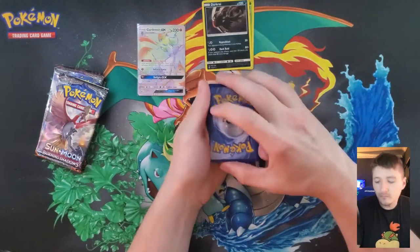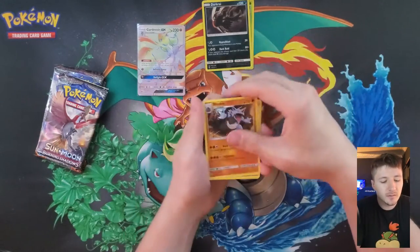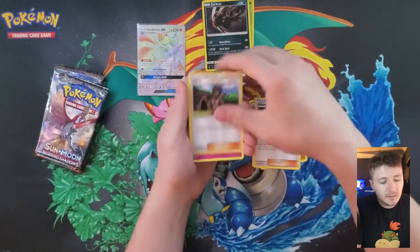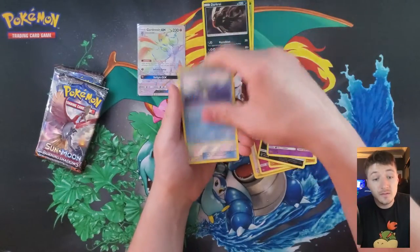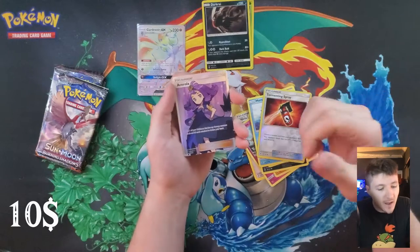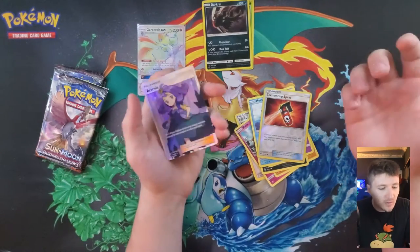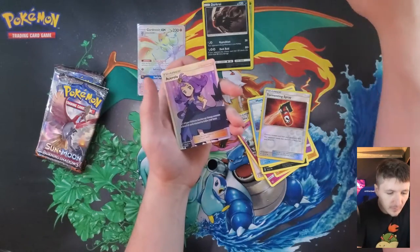I ordered three cases along with the Elite Trainer Box. I like collecting the tin box - it's something I like to do. Because I also see the V-Max jars - we got another one, we got Aerosol, guys! Aerosol is here. I think this is another perfectly centered card.